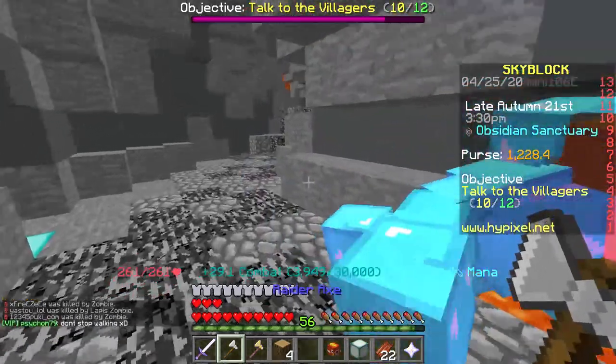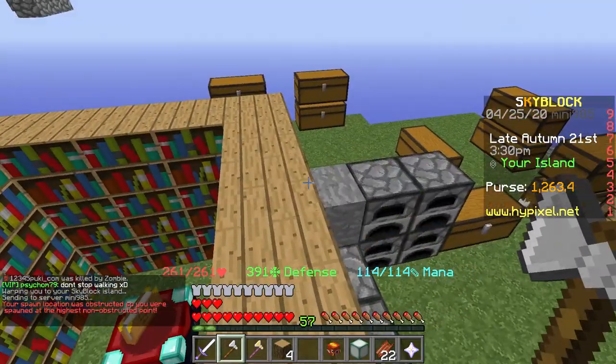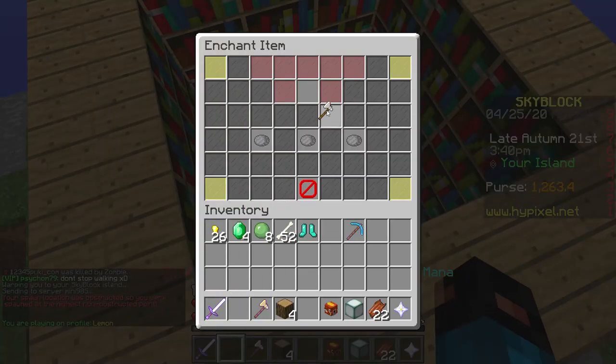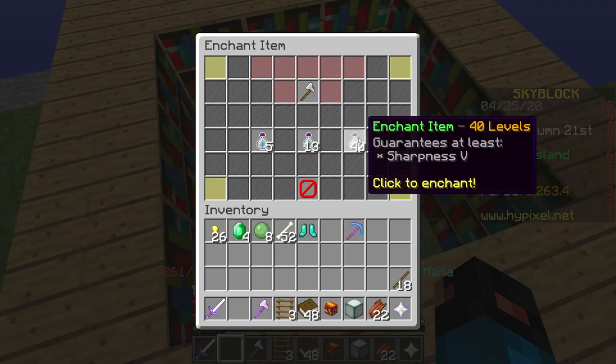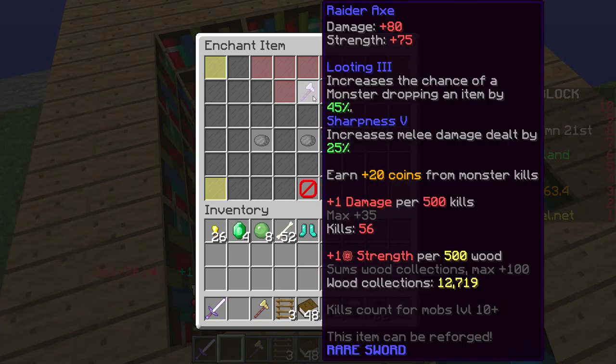Once you've killed a load of zombies and made it up to level 56, go back to your island and over to your enchantment table, and throw on Sharpness 5 on this axe. Use 40 levels to put Sharpness 5 on your axe. I've now got Looting 3, which increases the chances of a monster dropping an item by 45%, and Sharpness 5, which increases melee damage dealt by 25% — which is actually a lot of damage.